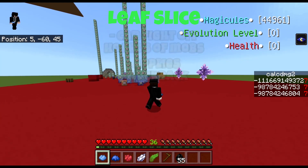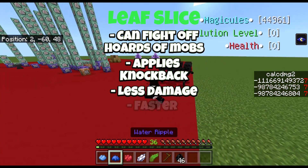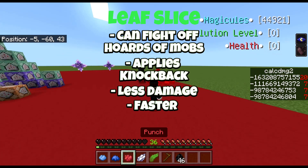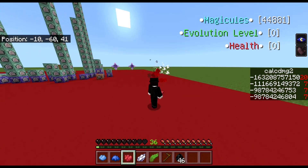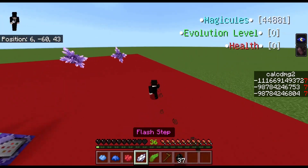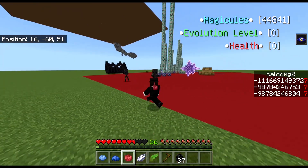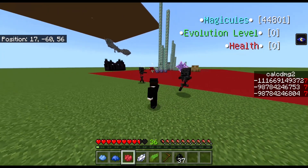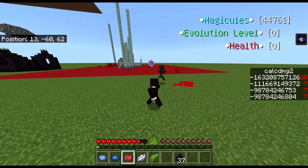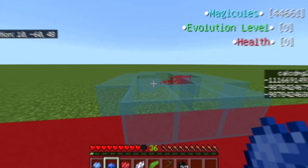On top of that, Leaf Slice has the same property as that, but just does less damage and moves faster, but goes for less range. So all of these abilities are situation per situation, but of course some abilities are reflective of the player's strength.